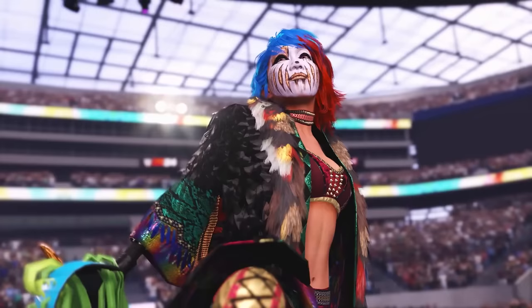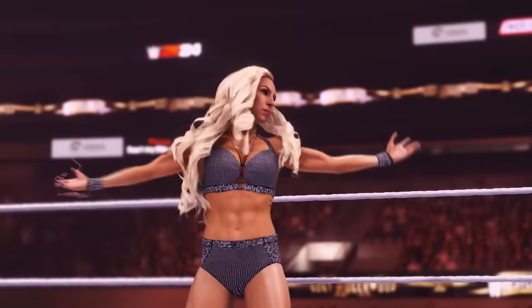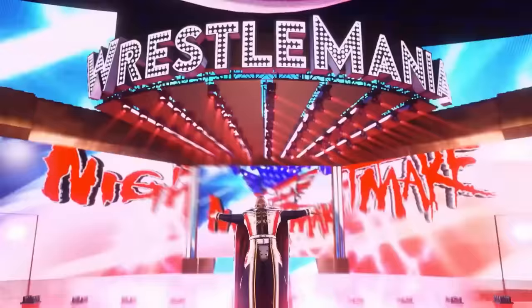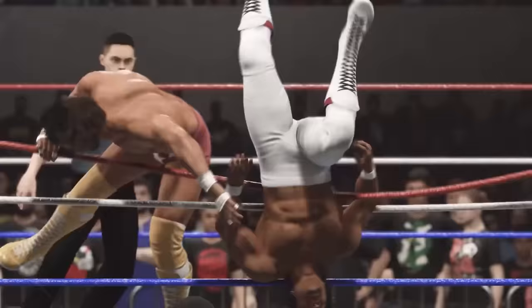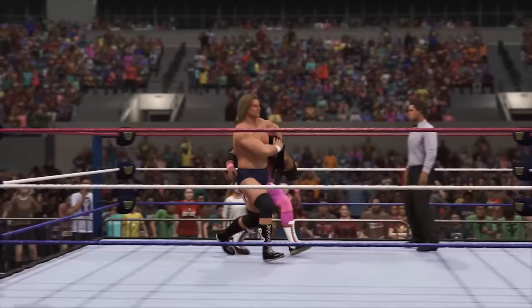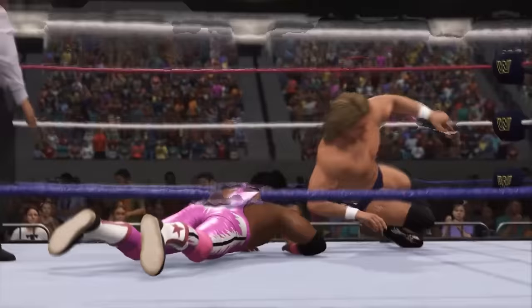We have more shots of Charlotte and Rhea Ripley from WrestleMania 39 — we've seen this match play out. Then you've got Cody Rhodes for his entrance at WrestleMania. The game then cuts over to Ricky the Dragon Steamboat versus Macho Man, more Hogan and Andre, and Piper versus Bret Hart is going to be in the game as well.